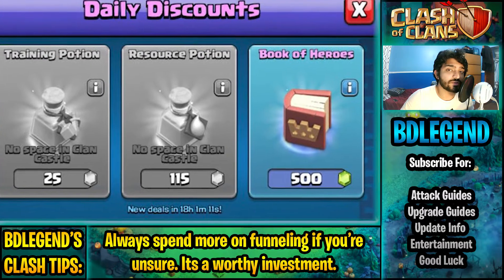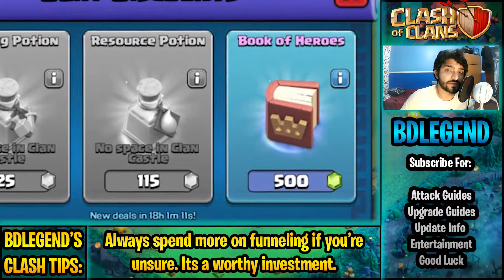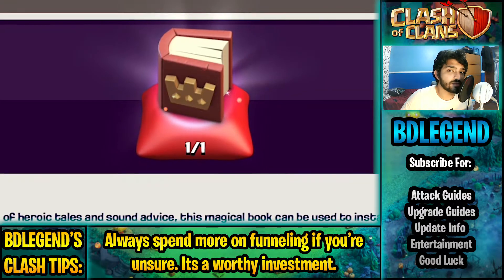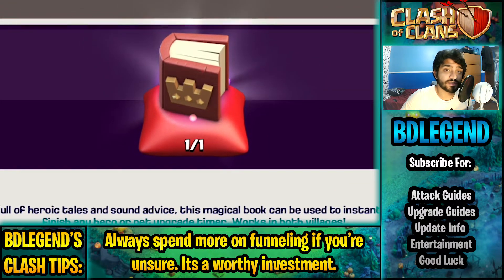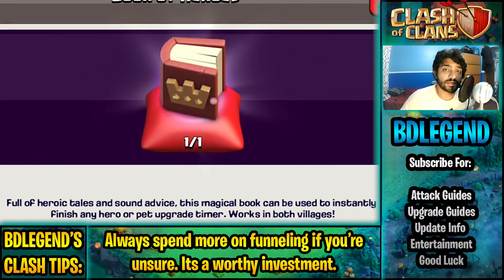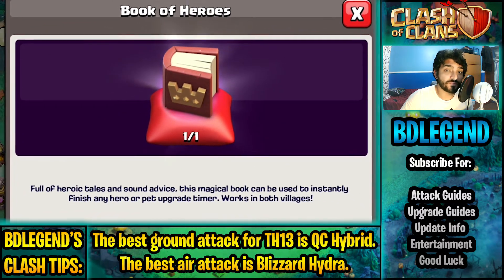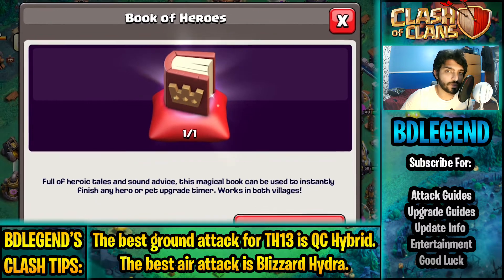Free-to-play players should also try to save up your gems so that you can buy books of heroes from the shop. The more books of heroes you have, the more useful it's going to be in upgrading your heroes, and as long as you're using those books of heroes after you pass the Town Hall 11 level 50 limit, then you're using them to really good value.